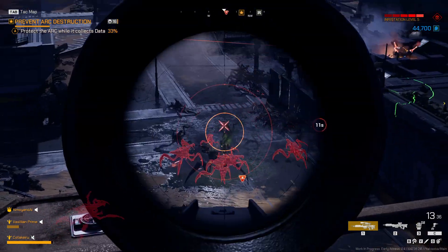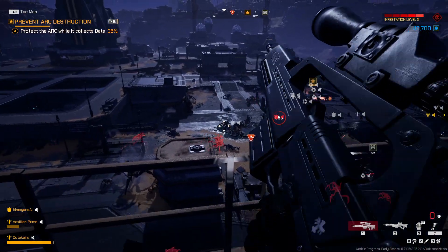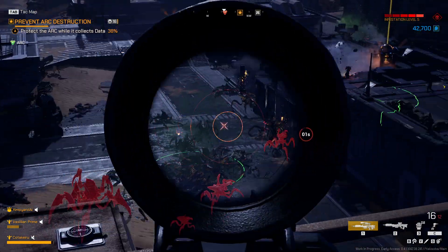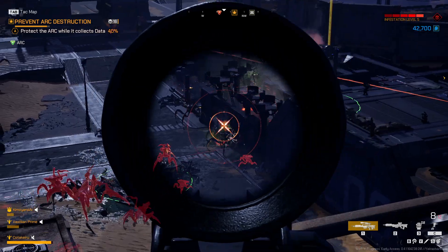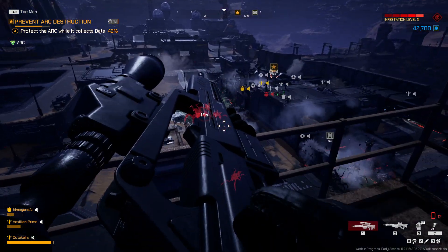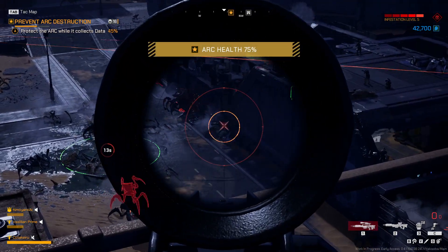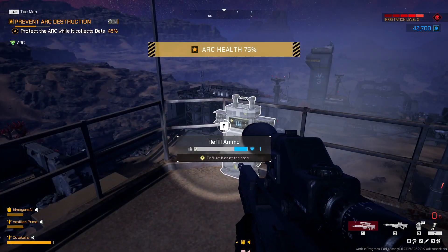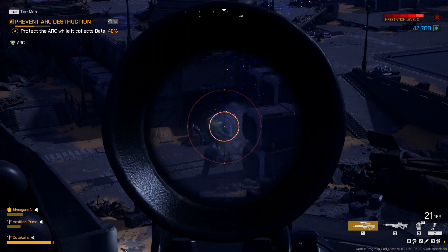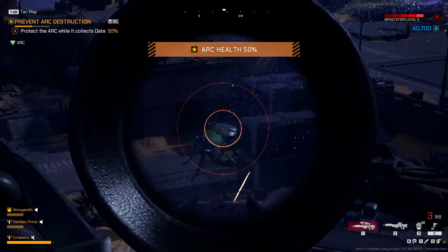The base is under attack in the Western Quadrant. Warning, the Arc is under attack. The base is under attack in the Eastern Quadrant. Warning, the Arc is under attack in the Eastern Quadrant — Arc is at 15% health strength.